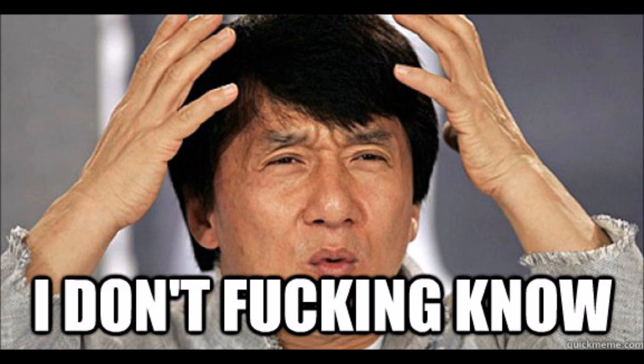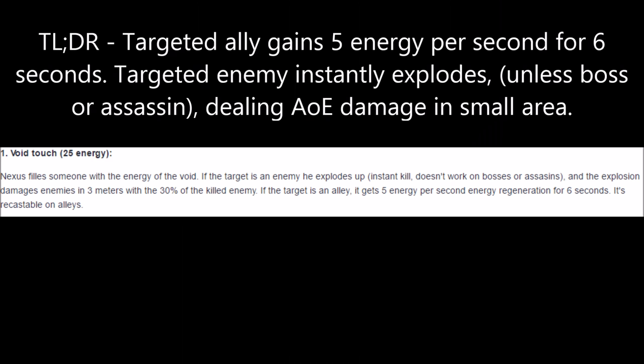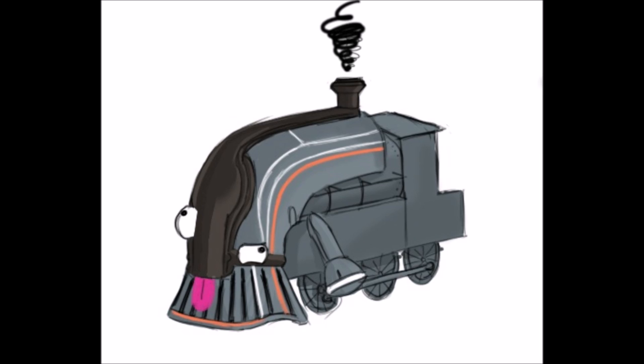Nexus currently does not have a passive. Nexus's first ability is Void Touch, which has different effects depending on who it's used on. If Void Touch is used on an ally, they will gain 5 energy per second for 6 seconds, amounting to 30 energy total. If Void Touch is used on an enemy, they will instantly explode, regardless of level, as long as they are not a boss or assassin. The exploded enemy deals 30% of its health as damage to all other enemies within 3 meters. Void Touch is recastable on allies, so building for power strength will allow Nexus to reliably grant an ally energy over time.